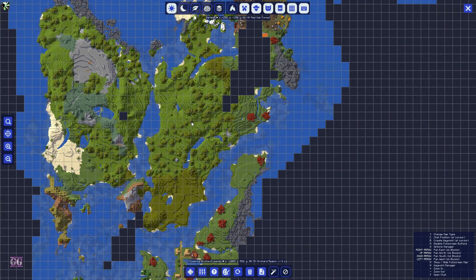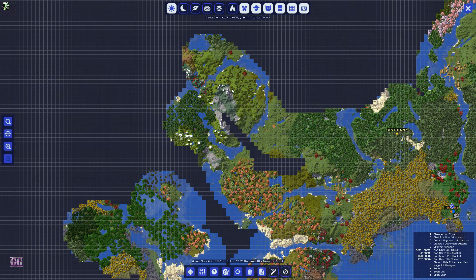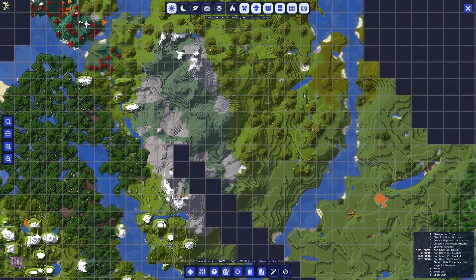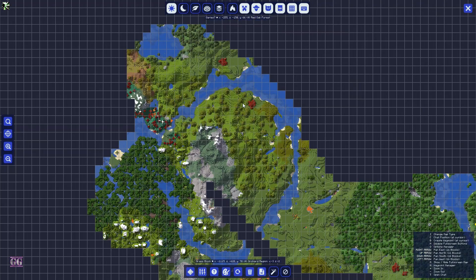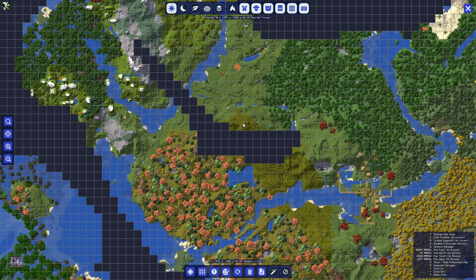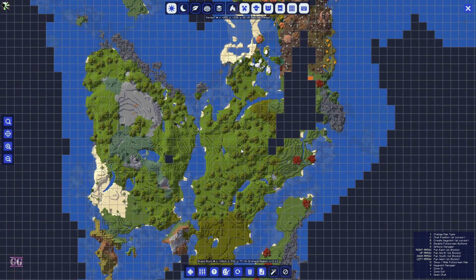I actually found a nice greenish place over here, this is called an orchard, and there's one over here as well. But this is way too hilly - there's a lot of hills over here so it's not very nice. It's the same type of grass but yeah, I'll have to do a lot of landscaping here as well.